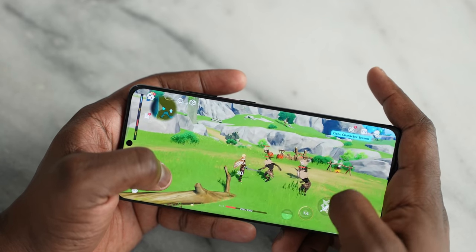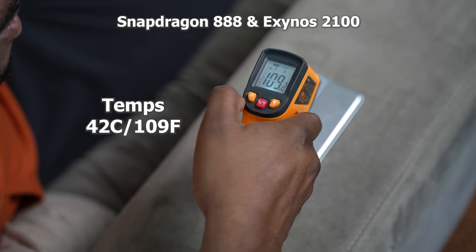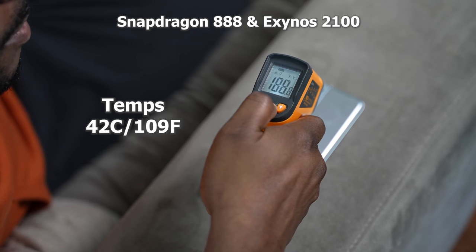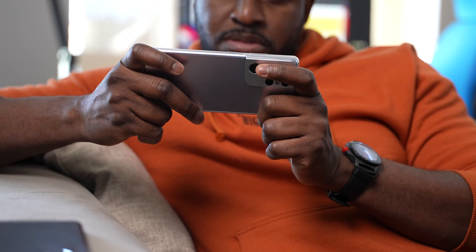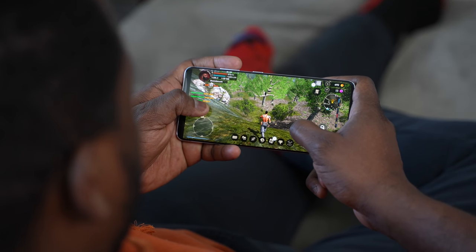Before we get into Evil Lands, I want to talk about temperatures — this is where I'm shocked this year with Samsung. Usually Samsung has good thermals; I've never passed 104 degrees in the past. With both devices, I got to 109 degrees. The Exynos ran a little hotter at some points, reaching close to 112 degrees, while the Snapdragon was around 109–110. I don't know what's happening with Samsung here — it just runs too hot. Maybe they're pushing it as hard as possible. Temperatures are something to beware of.